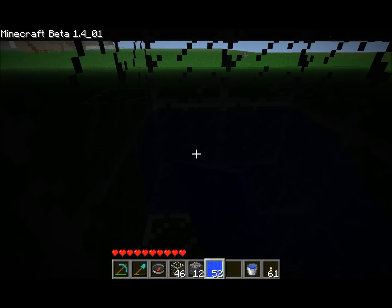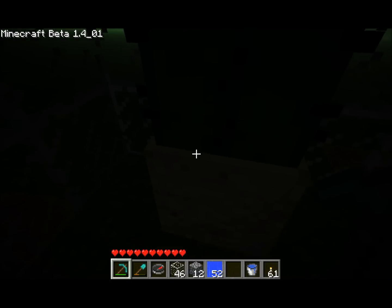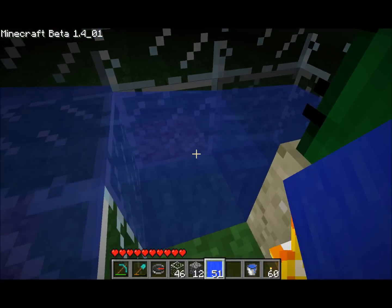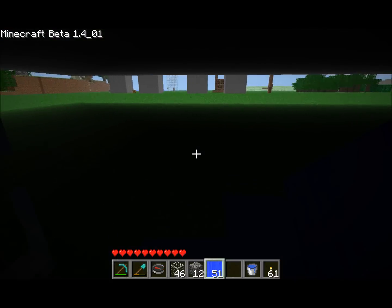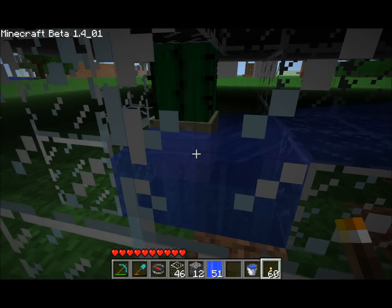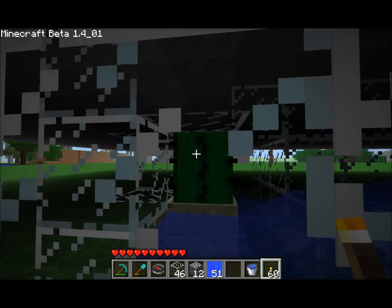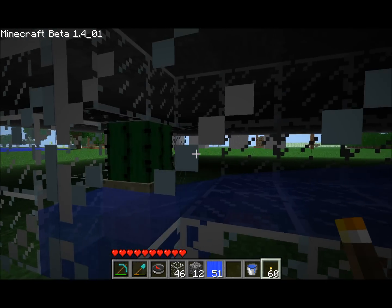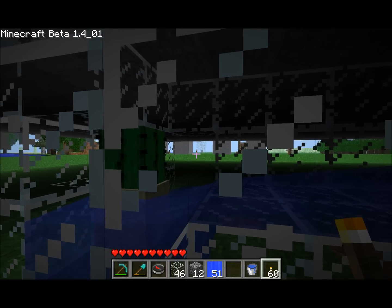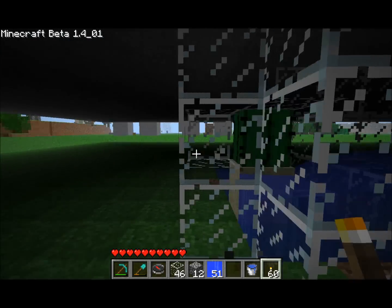Now we'll put water in it. Let's put a torch up so you can see this. I'm going to put water in this back corner here — and of course the torch got washed out. You can see how the water is flowing out and around. That will keep mobs out of that corner, and spiders will not be able to get through there, so they will get killed. When a spider is in here, mobs will shove it up against the cactus until it is dead, so that they can go through.